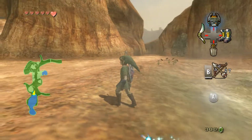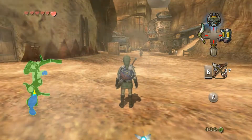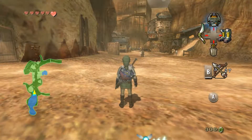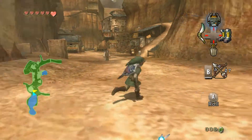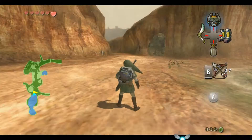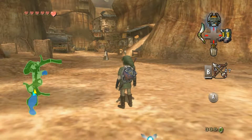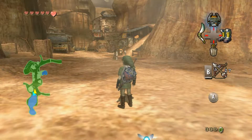We're back with another long play episode of The Legend of Zelda: Twilight Princess. When we last left off, we had just gotten to our second fused shadow. Before we go ahead, there are a few things I want to do in Kakariko Village before I head on to the next curtain of twilight.